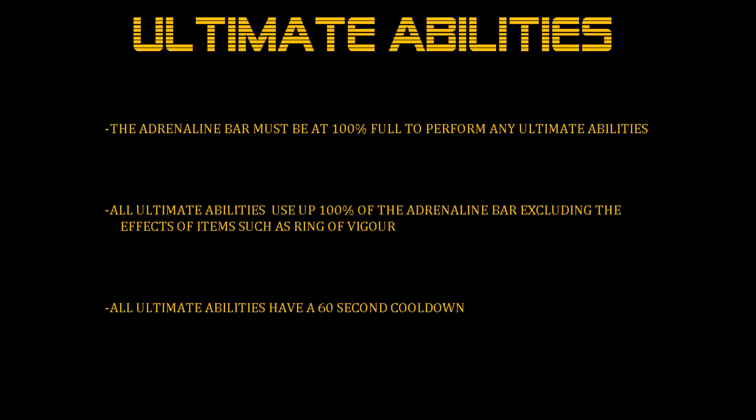A couple of things to note about all ultimates: the adrenaline bar must be at 100% full to perform any of the abilities. Also, all abilities use the entire adrenaline bar, excluding the effects of items like the Ring of Vigor. And finally, all ultimates have a 60 second cooldown.